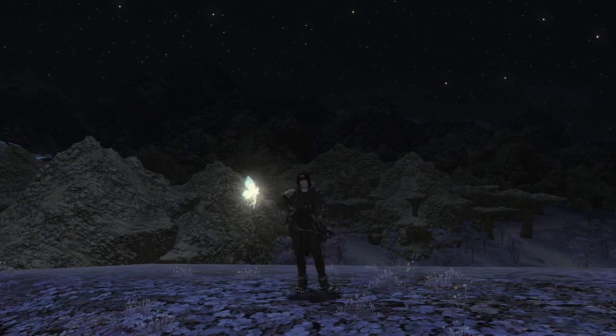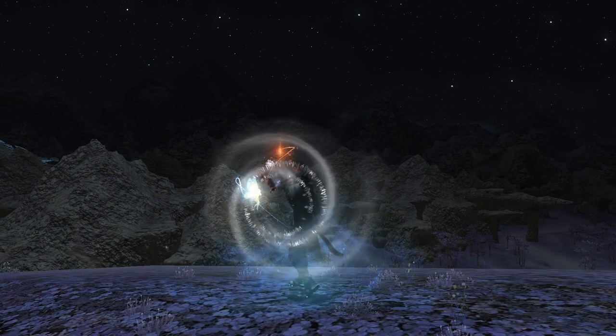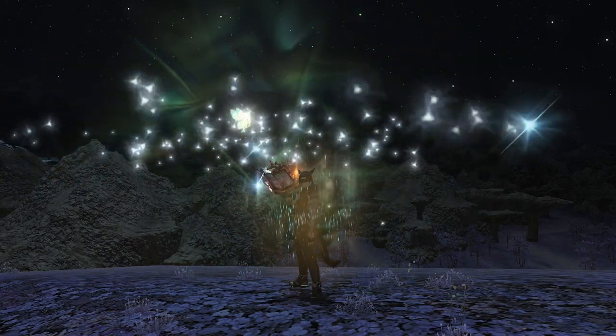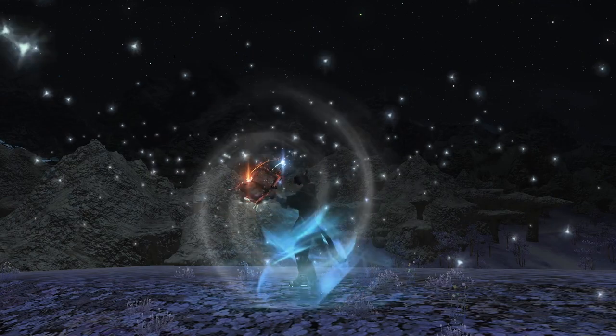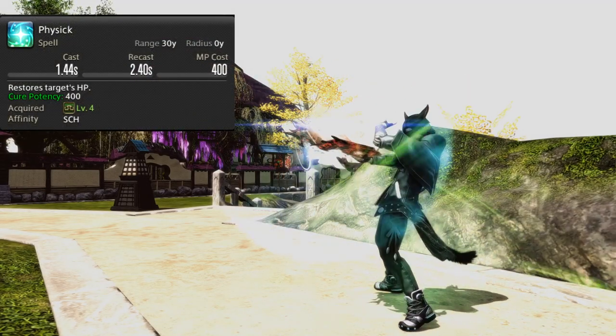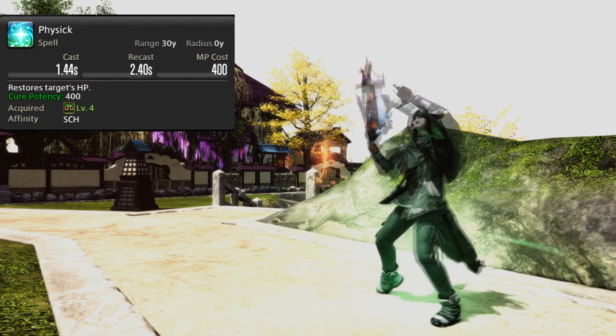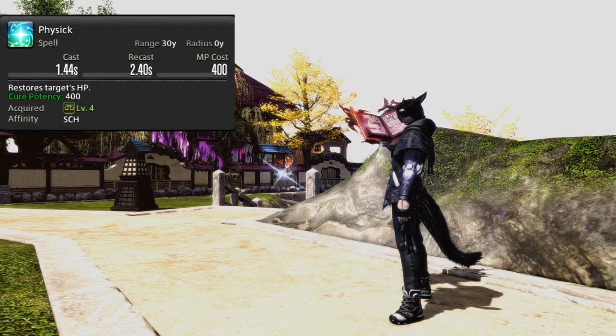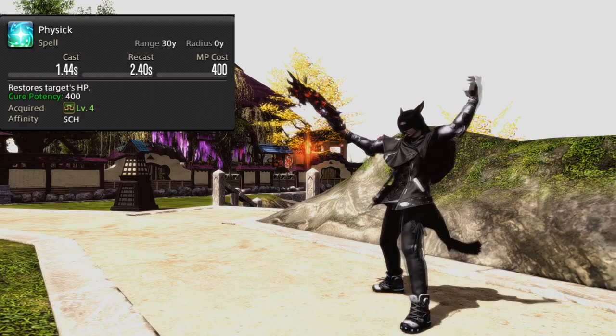Let's talk about the healing abilities first. If you already know the Scholar abilities, please see the timestamps below in the description to jump to the playstyle and dungeon tips and tricks. Our first healer skill is taken from the Arcanist class called Physic. Physic is a quick, cheap healing spell with no shields. Although you will not utilize this 100% of the time, don't neglect it — it will save your party when you have no other options available.